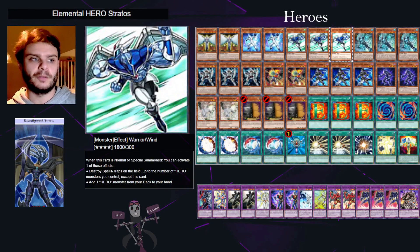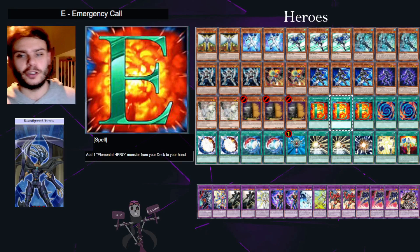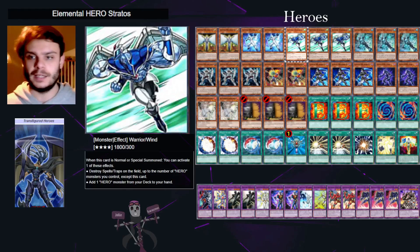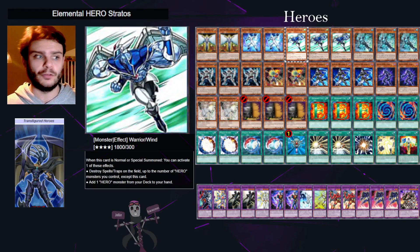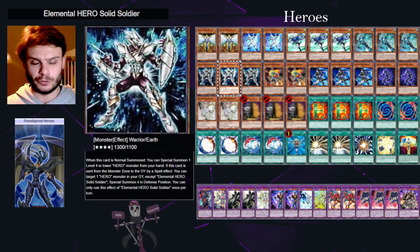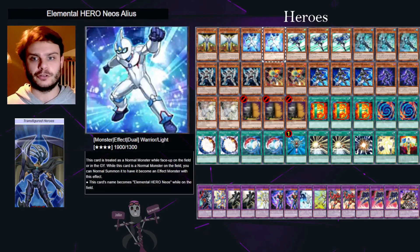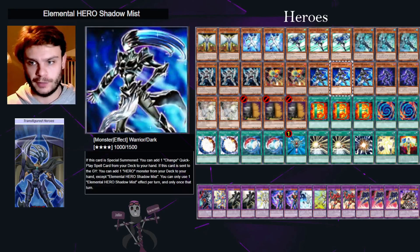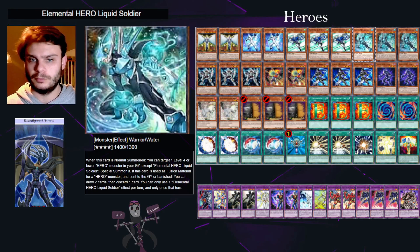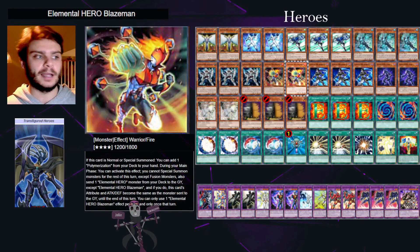Your main opener: if you have an Emergency Call, which lets you search for a hero, the one you're going to want to search for more often than not is Stratos — or if you've already got Stratos in hand, search for Solid Soldier. Solid Soldier lets you special summon an Elemental Hero, and Stratos lets you search for an Elemental Hero, so you can get Solid Soldier, get Stratos, then search for another hero — could be a Liquid Soldier to use later, or a Blaze Man.